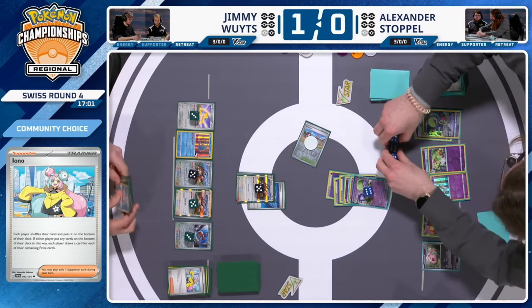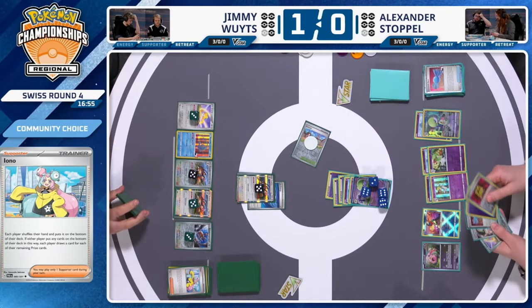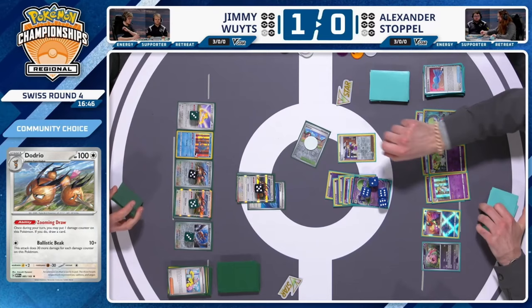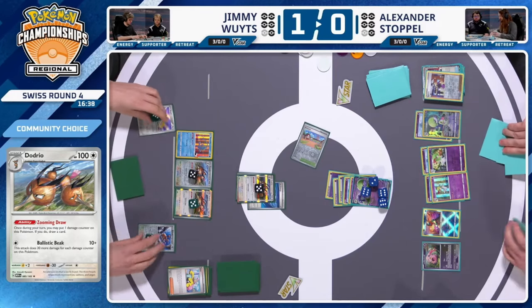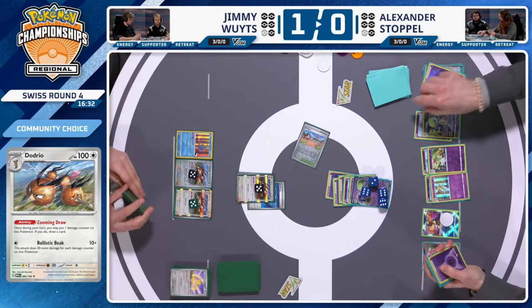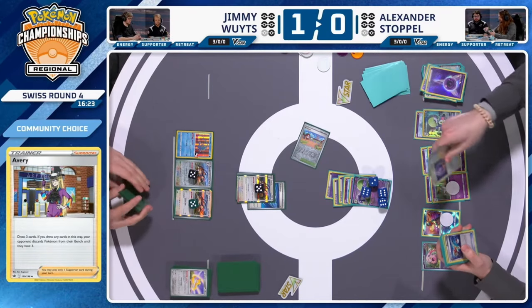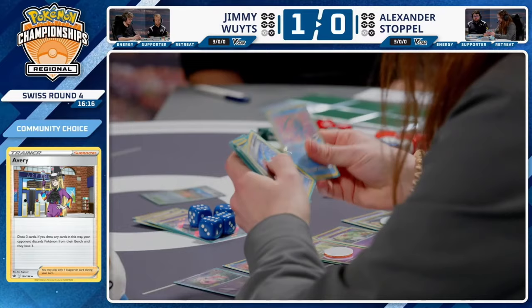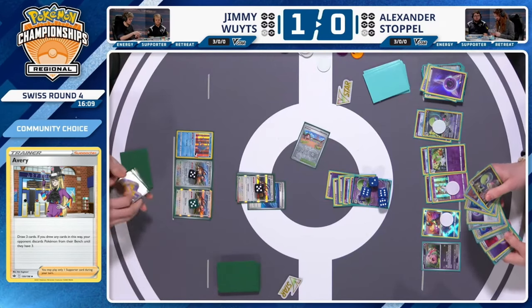Avery is also a strong card here. Jimmy will now have to discard two Pokémon since he has five bench Pokémon — so Jirachi and Doduo hit the discard pile. Chrysalia is already gone so no immediate worry there, but the real threat on the board is the Scream Tail. Jimmy keeps Manaphy around for now — hasn't found a Turo yet, yes it was put to the bottom. But it's done its work putting Alex in a position where he's potentially going ahead on prizes.